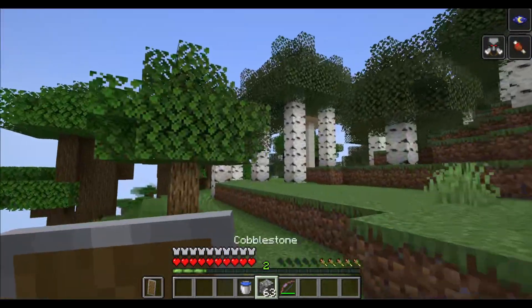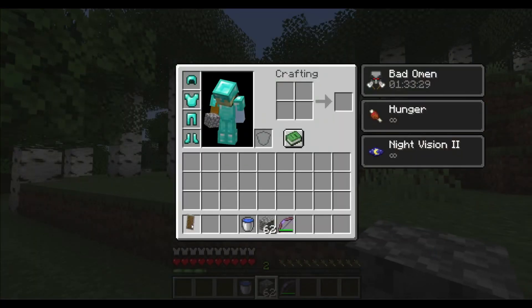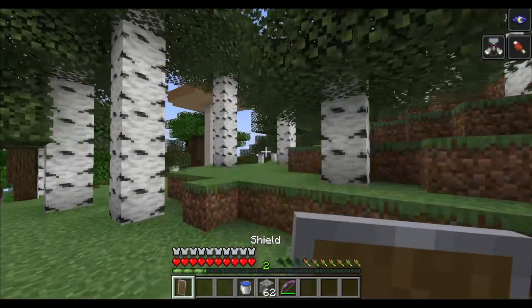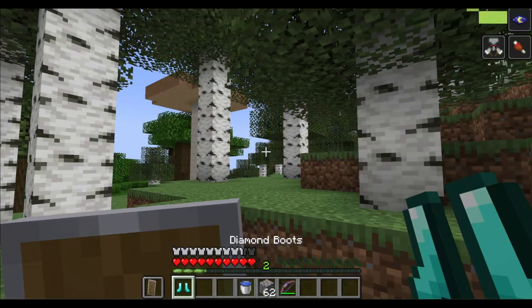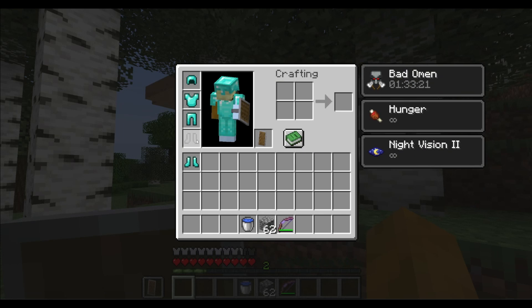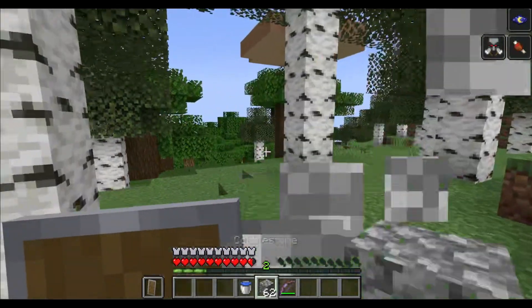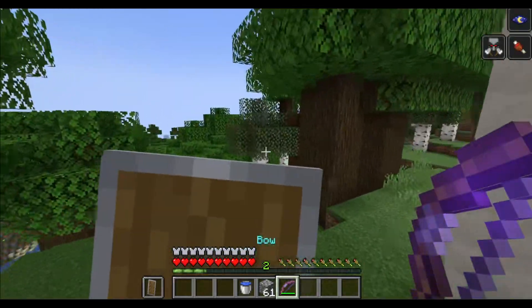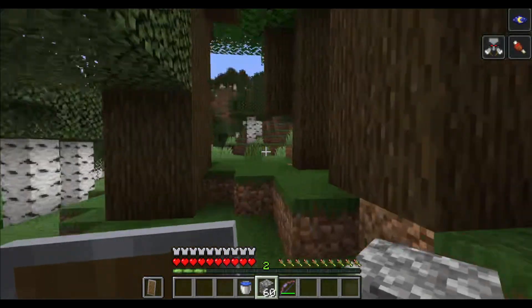Now, can I eat with the bow? No. I think items with right-click abilities, like a shield, don't work either. So only things like cobblestone work — armor doesn't work, it just puts it on. So some items cannot be eaten, like a bow, a water bucket, or armor. But this cobblestone? Perfectly edible.